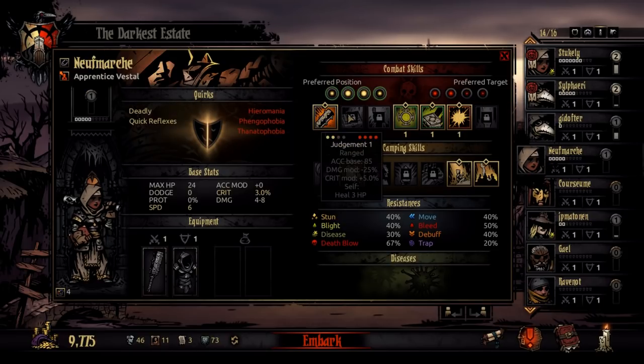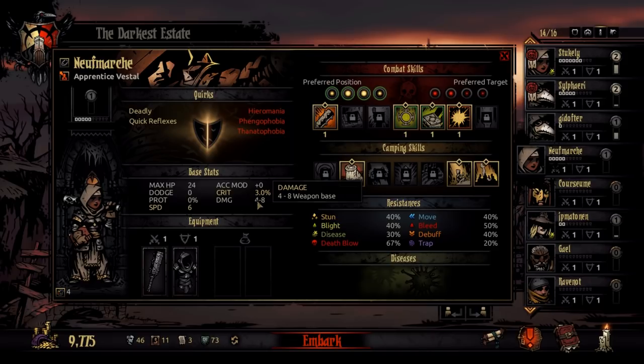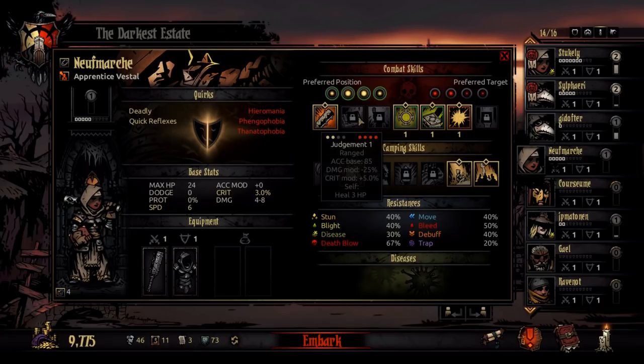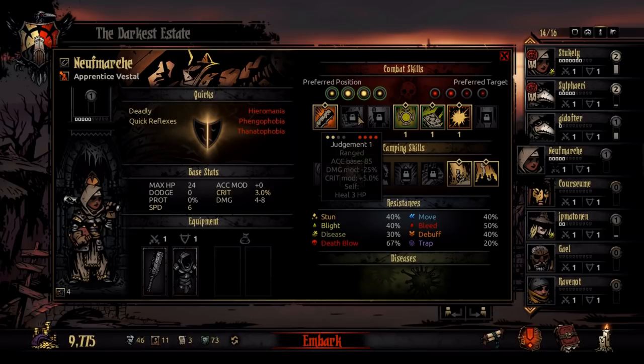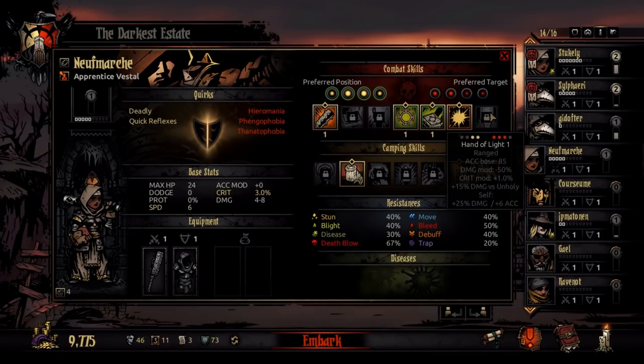Now we'll look at the healer. Judgment is a ranged attack. It has 85% base accuracy as it stands. It does minus 25% damage, so instead of 4 to 8: 25% off of 4 is 1 off, so it'll do 3. 25% off of 8 takes 2 off, so that'll be 6. So that's 3 to 6 damage. Crit mod plus 5%, so it has 3 plus 5 which would make 8% crit chance. And then it self-heals 3 HP, so it heals yourself for 3 HP.